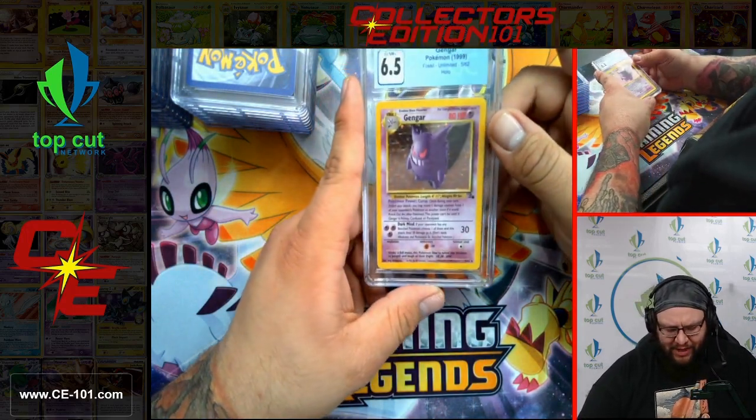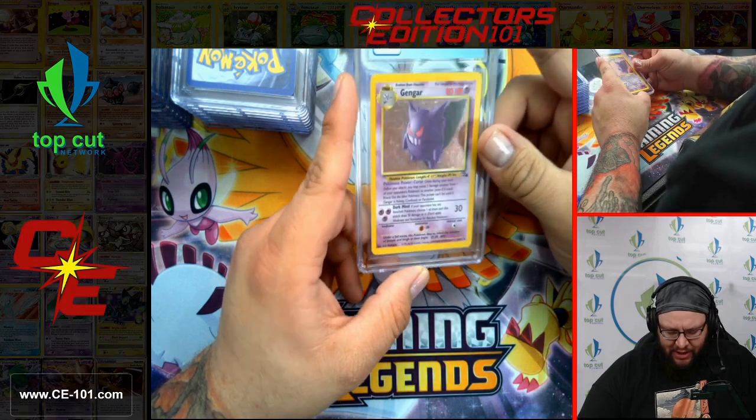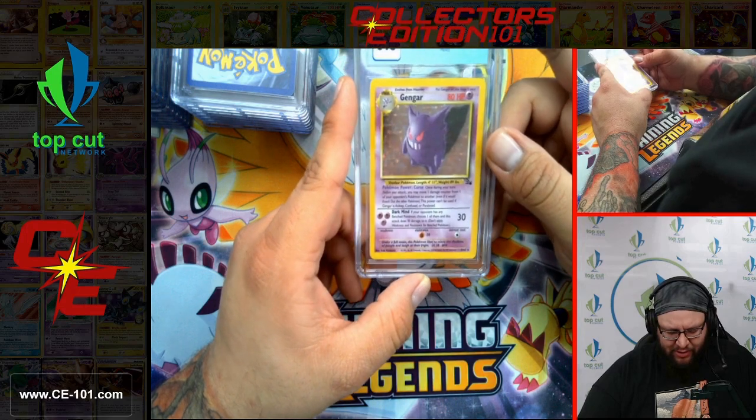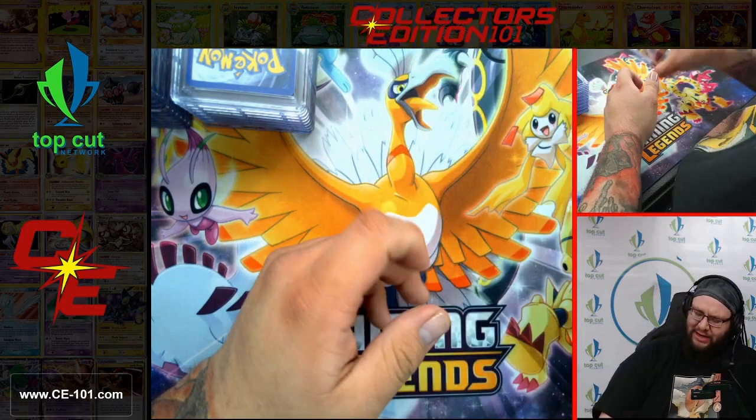We have a Gengar, 6.5 from Fossil Unlimited. Another fantastic looking card. I don't think he was very heavily played back in the day, but still super cool — looks very mischievous with some ill intent.